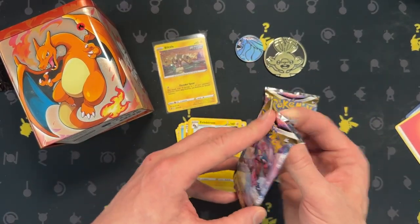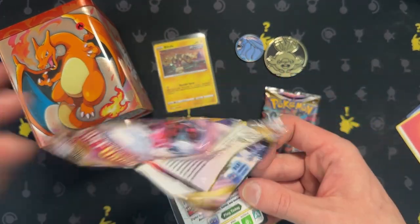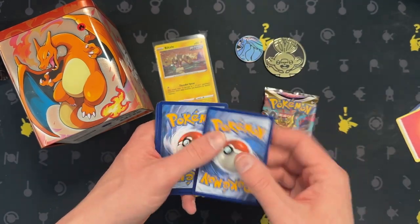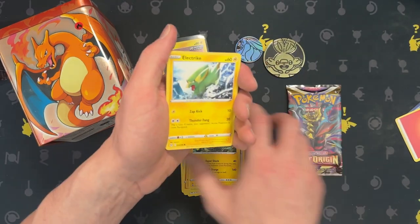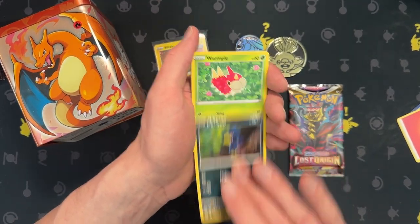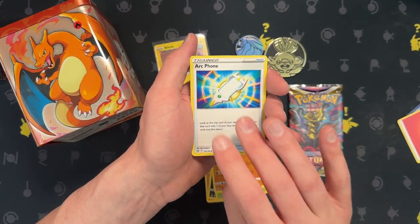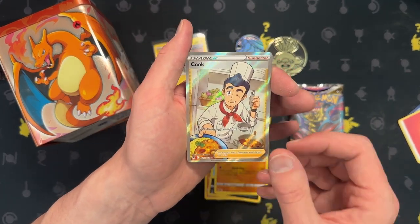Two packs left, we have to find something good, right? There we go — one, two, three, and four. Ghastly, Murkrow, energy, phone, Medicham — cook, that's awesome!